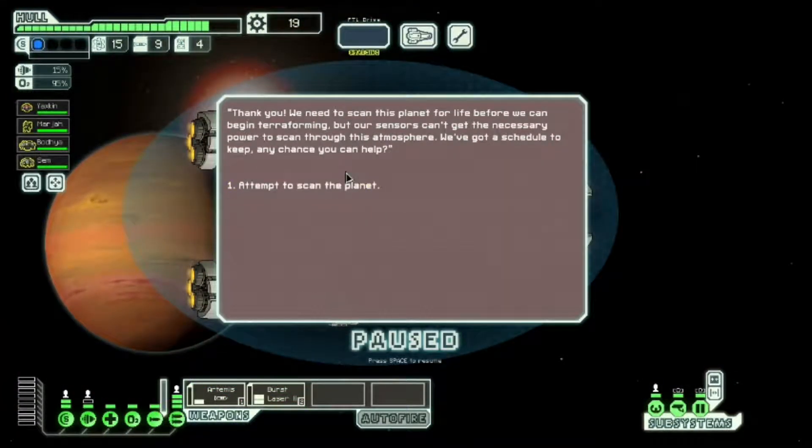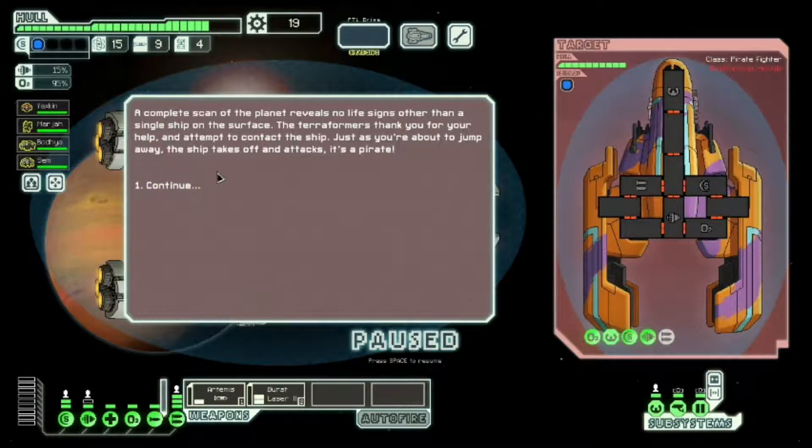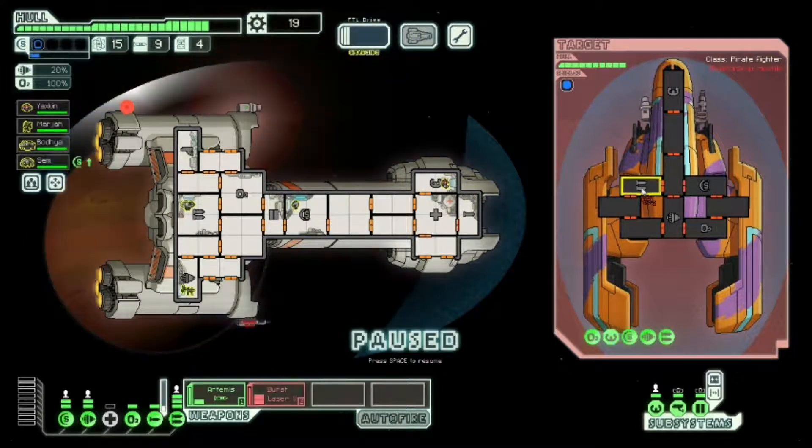Priorities. Wow, that was lucky — that barely ever works. The blue option for that event, if you have sensors, kind of guarantees some result, but we got lucky with the base result and just got a successful scan anyway, so we get a fight — that's nice. These guys shouldn't be able to do too much to us. This might be an Artemis missile or it might not, but without that Zoltan shield in place, these guys won't be able to do too much to us.